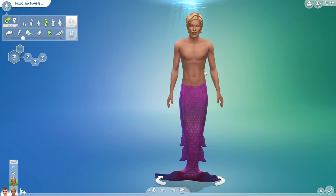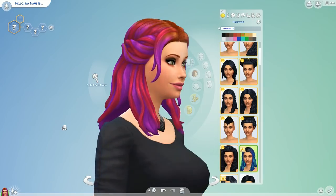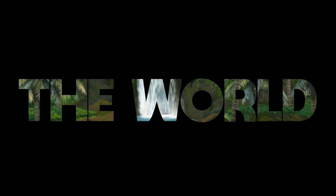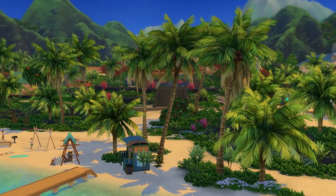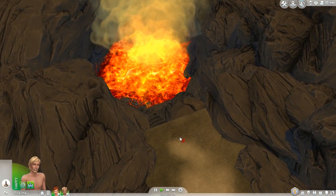You can create mermaids in Create A Sim and they come with four different types of tails and tons of details like makeup, colorful hairstyles, and coconut bras. And with every expansion pack comes a new world. Welcome to the island of Sulani. There's 14 lots, a secret cave, and a very angry volcano.